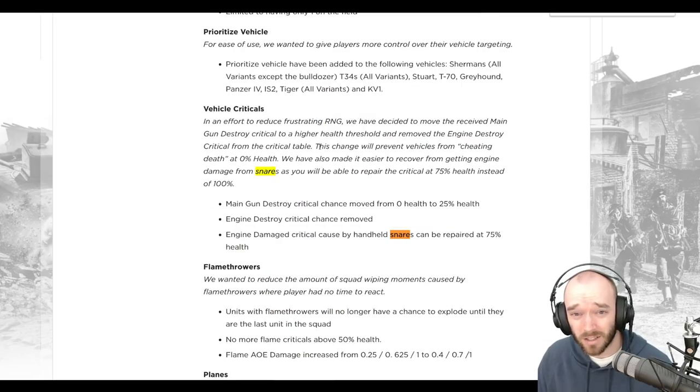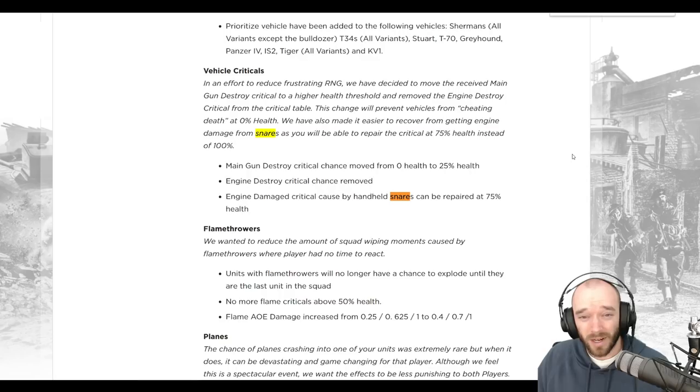Also in the same patch, there were changes to criticals so that they would no longer stop a vehicle from dying. I'm mentioning this because the change prevents vehicles from cheating death at 0% health, which will be relevant later on. My understanding of snares back then was that they were basically identical across all factions.